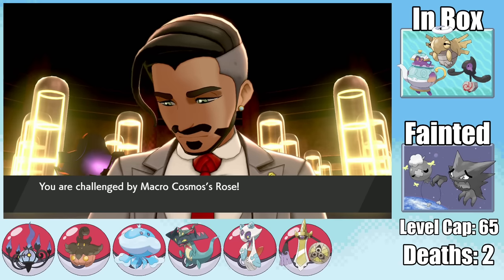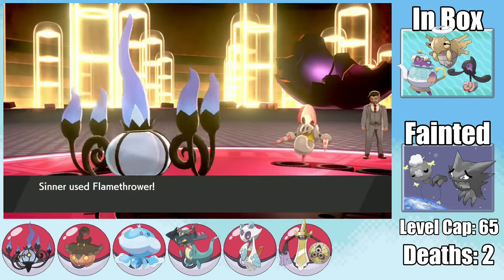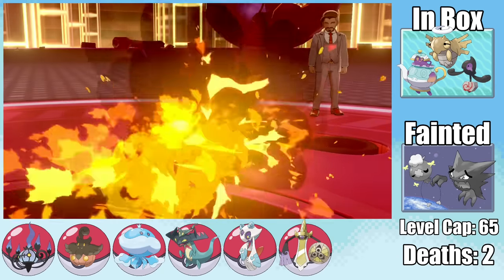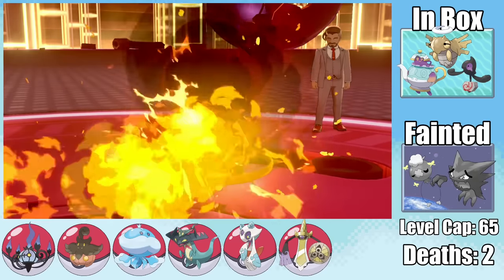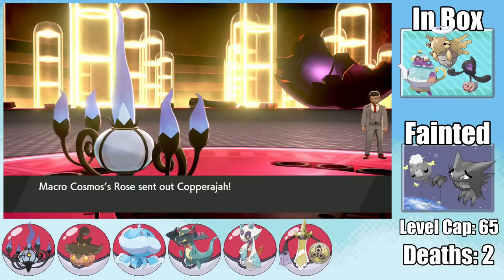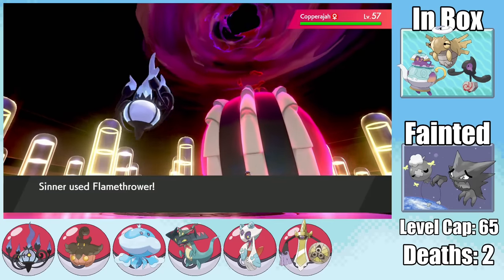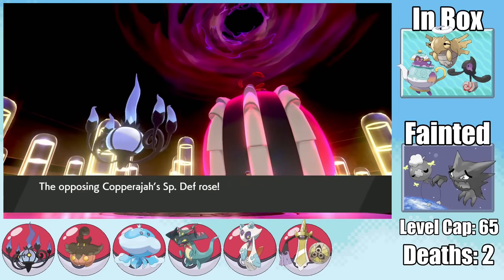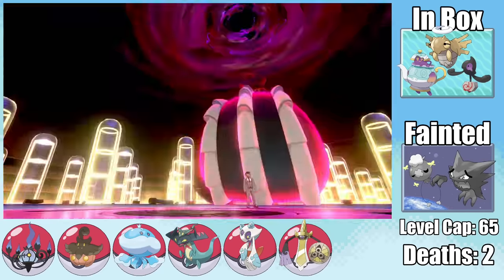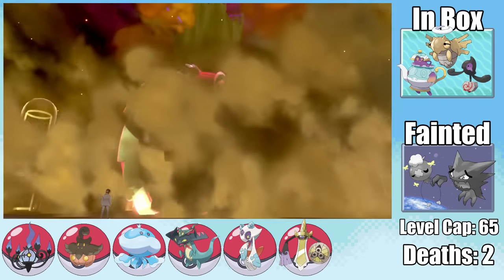Rose challenges us, and we have the perfect answer for his Steel-type team in Chandelure. Choice Specs Flamethrower quad-effectively takes out Escavalier, and Flamethrower alone handles Klinklang and Falinks after it. That leaves Copperajah — but unfortunately Specs Chandelure wasn't quite enough to one-shot it. After Sinner goes down to a Max Quake, we send in Froslass to finish off Copperajah's health, meaning we don't have to deal with this pantless clown anymore.